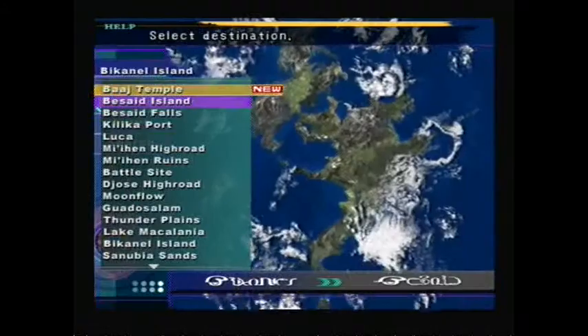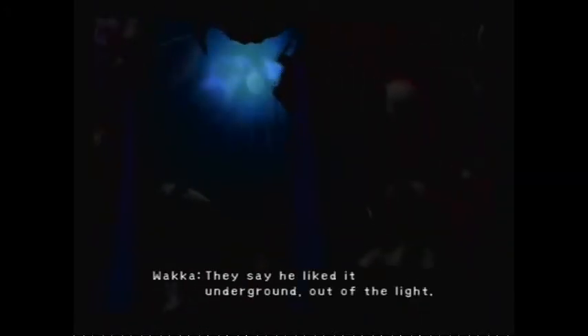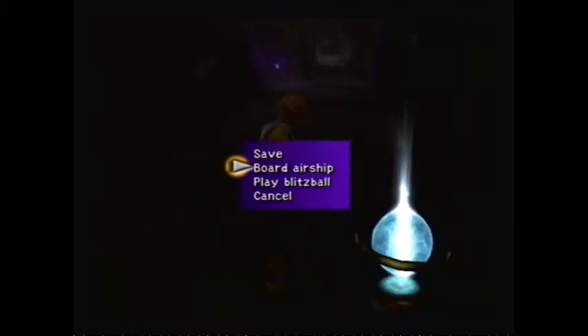Here we go, let's go to the next place. So Omega Ruins was the next place that I unlocked. Let's take a look at what we can do here. What is this place? Oh, it's actually - 700 years ago, a monk who defied the teachings was sentenced here. The traitor Omega. Omega's loathing of Yevon has turned him into a fiend. They say he liked it underground, out of the light. So he's here - secret boss. Scared. This is a dungeon. We will come back to Omega Ruins - that makes sense. I'll probably remember that.